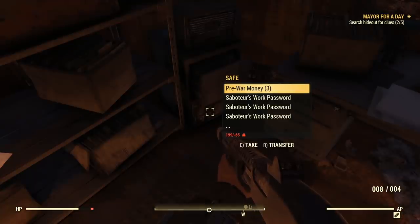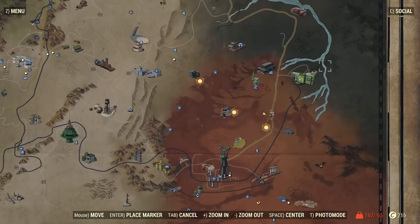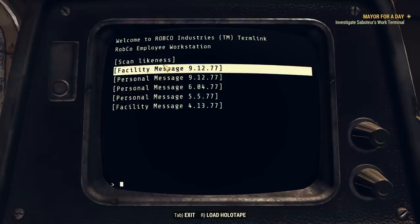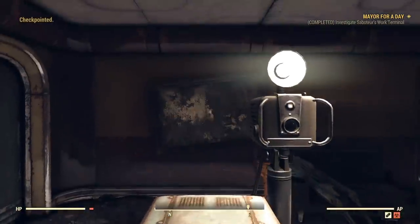The safe is at the bottom drawer, next to the cabinet — it's kind of hard to see at first. Once you're in there, take the work password, and then you can leave the area. You're going to need to head to Robco and go to the saboteur's terminal, then scan likeness. There's a camera that will scan and essentially give you access.